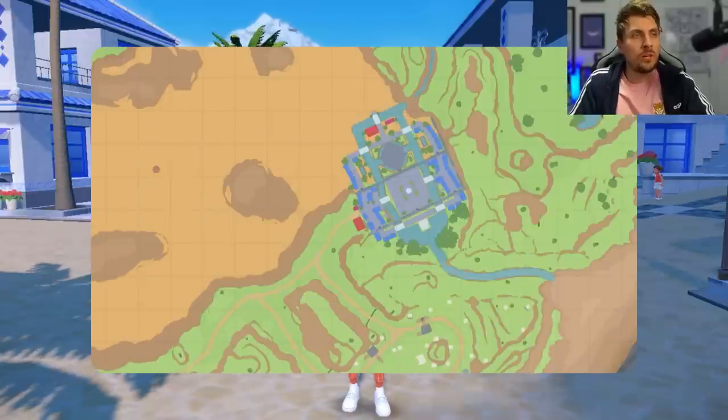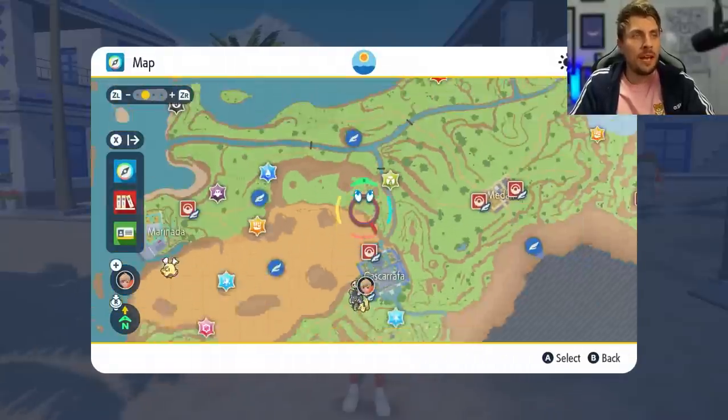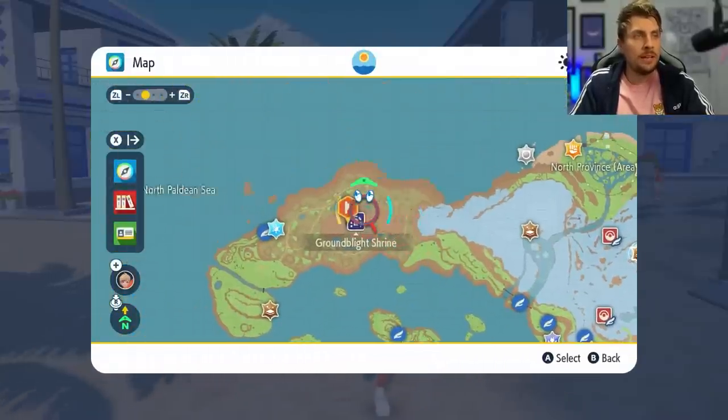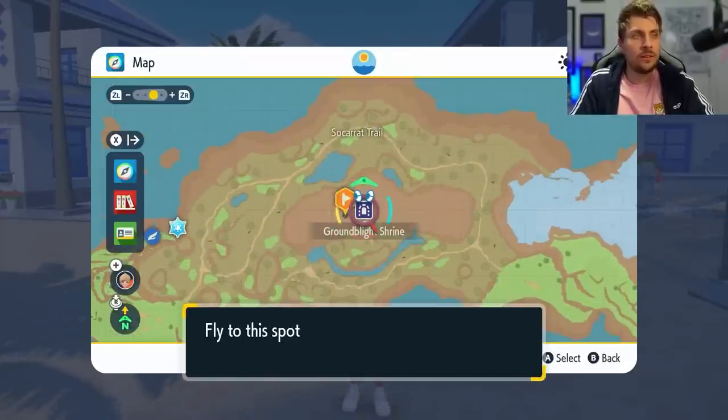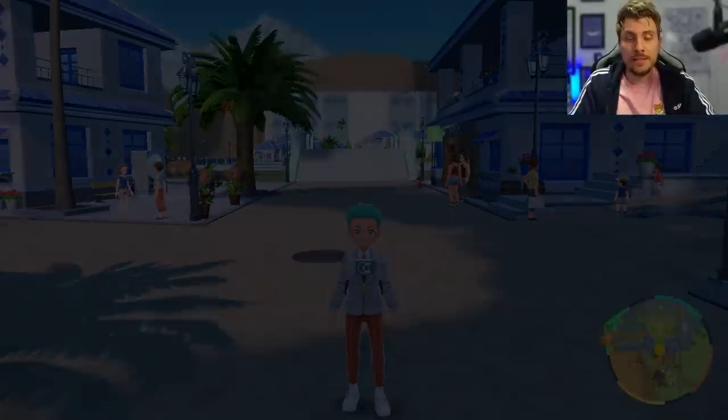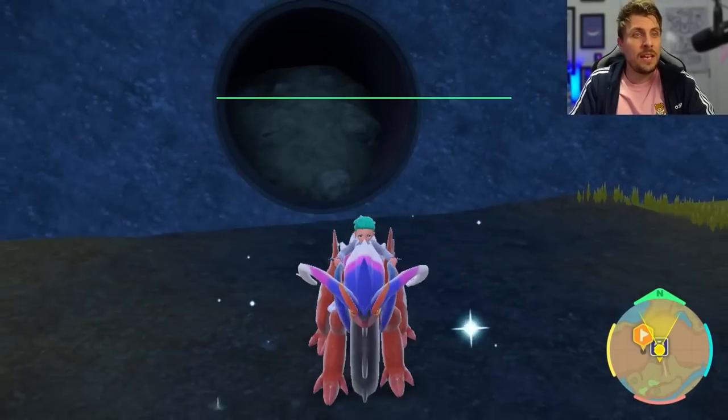In game you are going to want to come onto your map and head right up north into this area, which is right next to the Ground Blight Shrine, and come to this area. If you've got the shrine unlocked then you can just head straight here and then follow my directions to where we're going to be going where this whole method centers around.